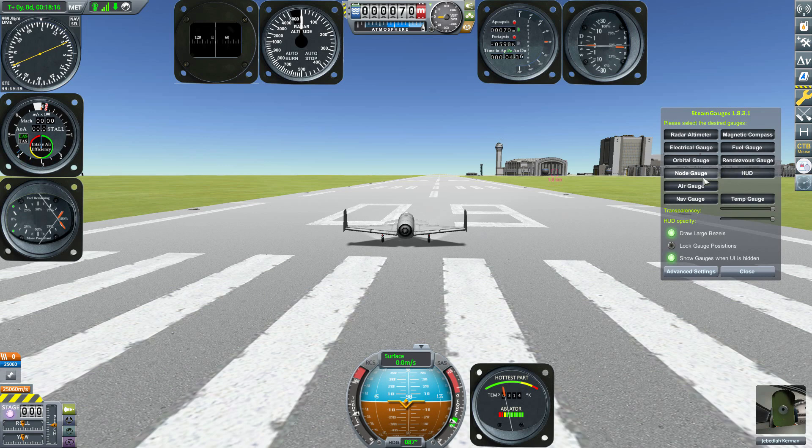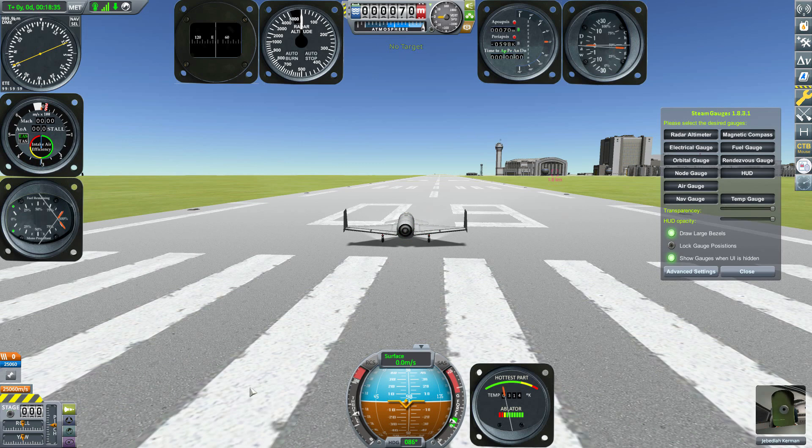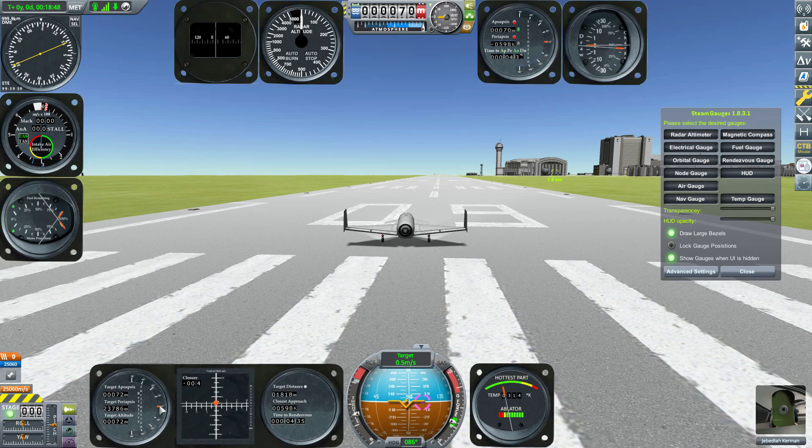Now let's talk about the rendezvous gauge and the node gauge. For the rendezvous gauge — if I click on this ion-powered space probe on the launch pad, boom, the rendezvous gauge turns on. And if I turn that target off, the rendezvous gauge disappears. Once it's defaulted on, it'll just pop up automatically, and you can adjust its bezel and other settings as you like.